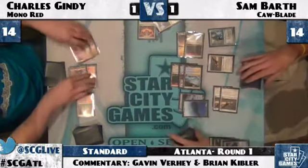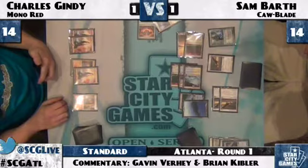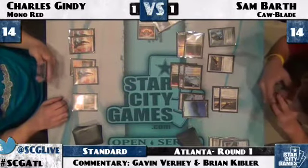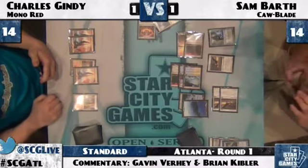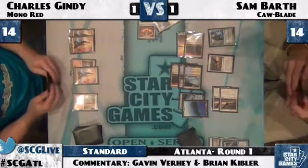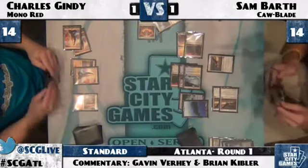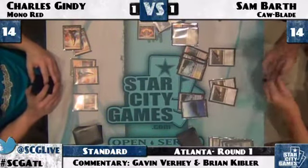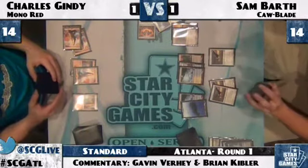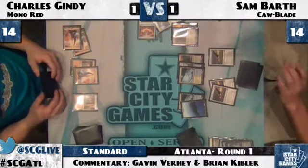Down comes another Squadron Hawk. Sam's still going to pass with two mana up — now he really wants another Hero here. It is time for a Hero. Somehow Charles doesn't strike me as the singing type. Gindy trying to figure out just how he can pull out of this one. Incinerate — probably kill that Jace. He's still facing down three Hawks that are going to kill him in short order — a five turn clock currently. Sam serves in for three, dropping Charles down to 11. And a Colonnade — first sign of auspicious blue.